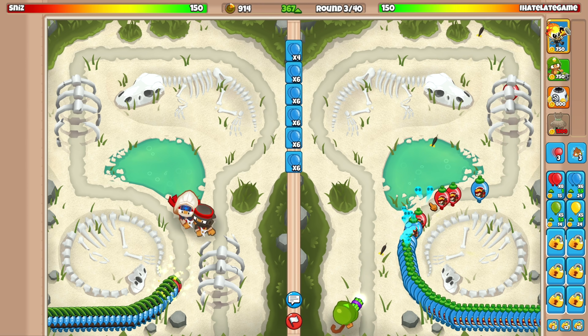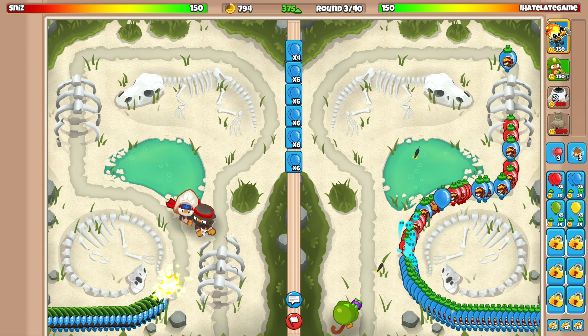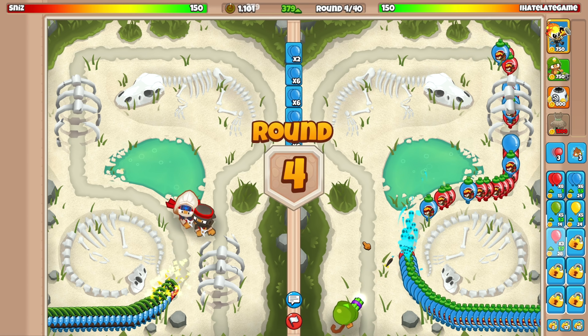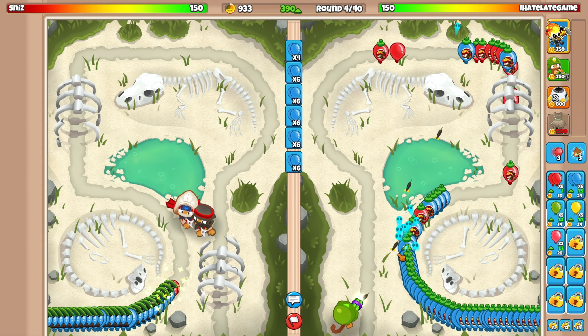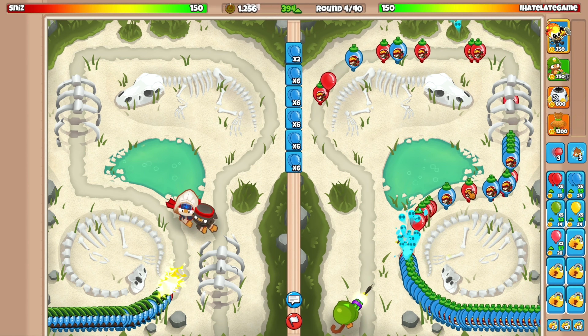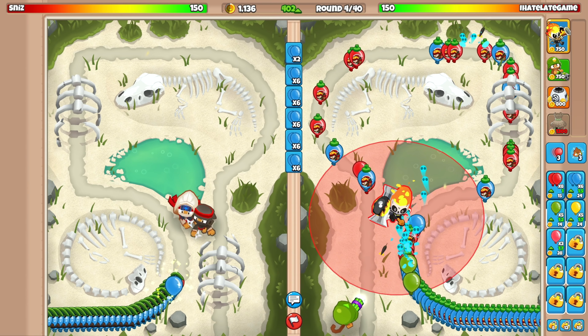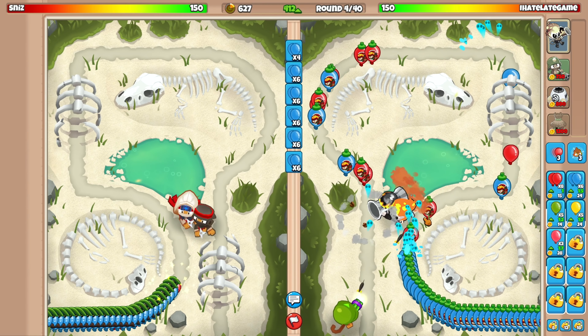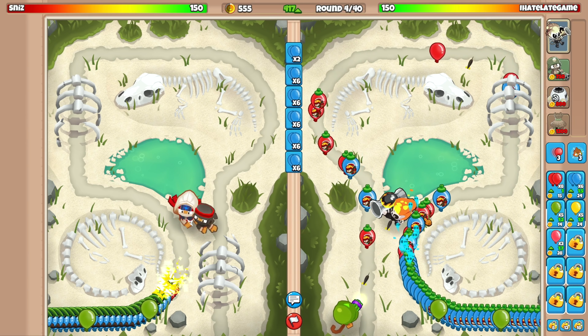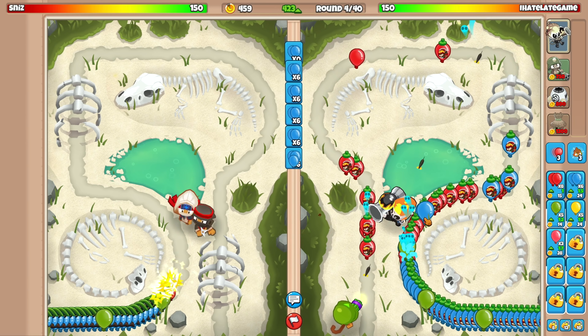Some balloons might sneak through here and there, but for the most part I think we're gonna be fine. I could upgrade top path or go for another dartling. Actually, let's go for Striker — he can help me clean up any balloons that get past my dartling.